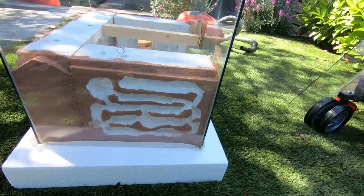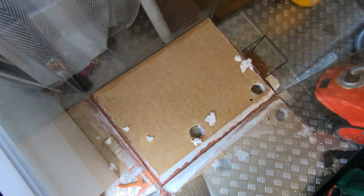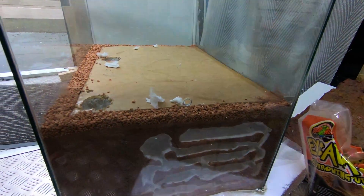Almost ready! I used polystyrene to fill the inner section as much as possible before placing the top. In order to make it harder for ants to find extra ways into the nest, I am adding a line of sand and decorative stones on top.